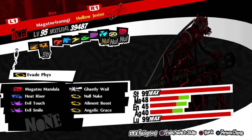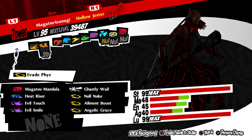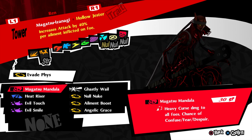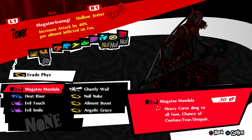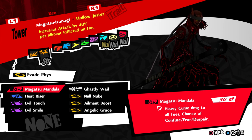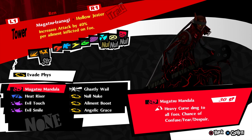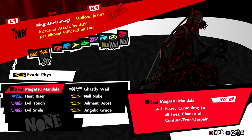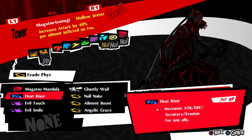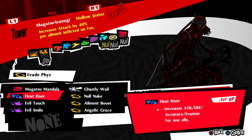So we bring back the iconic skills. I did keep Magatsu Mandala, though it is kind of nerfed in this game — it's a heavy curse skill that affects all foes and it only has the ability to trigger three different ailments. Unfortunately, late game bosses are either immune to the damage or immune to the ailment. But I did bring back Heat Riser, which has been a staple of Adachi for each variant of the game.